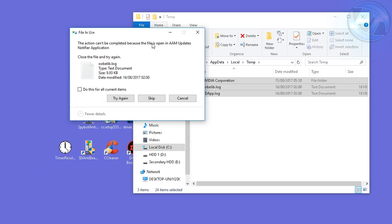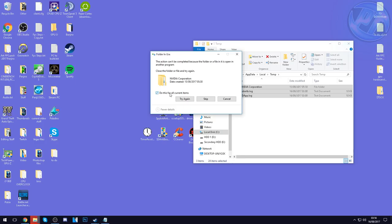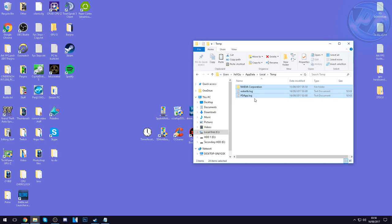It's going to tell you that the action cannot be completed for all files. If it says this, hit 'Do This For All Current Items' and hit Skip. It might ask you to do that again — keep hitting Skip until you're given the final screen. Now 99% of the time you're not going to be able to delete every file and folder — you'll likely be left with a couple, but that's completely fine. This removes all temporary files your PC no longer uses, which may be taking up excess space from files not used for potentially years.